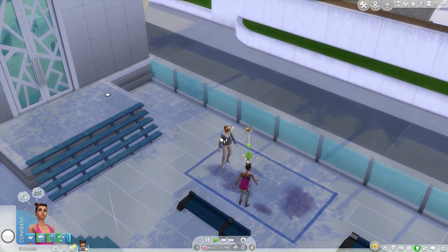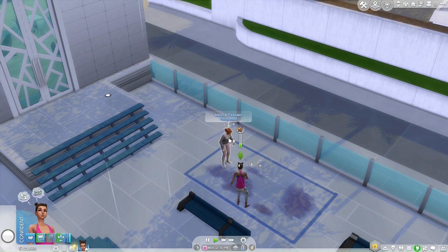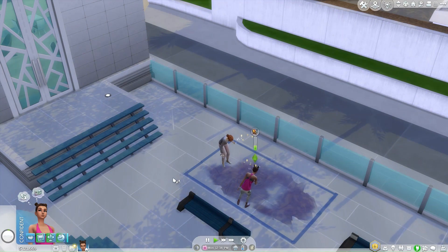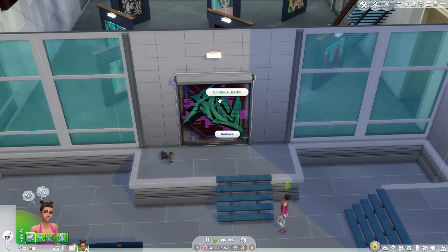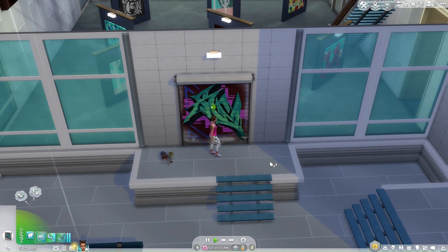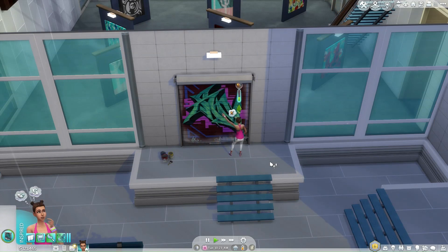Sometimes other sims might join in and help with the graffiti. If you prefer to do it alone, just click on them and select the kick off mural option. Once your graffiti is complete, you can view it, deface it, or even remove it if you change your mind. You have the power to make your city walls vibrant and full of life.